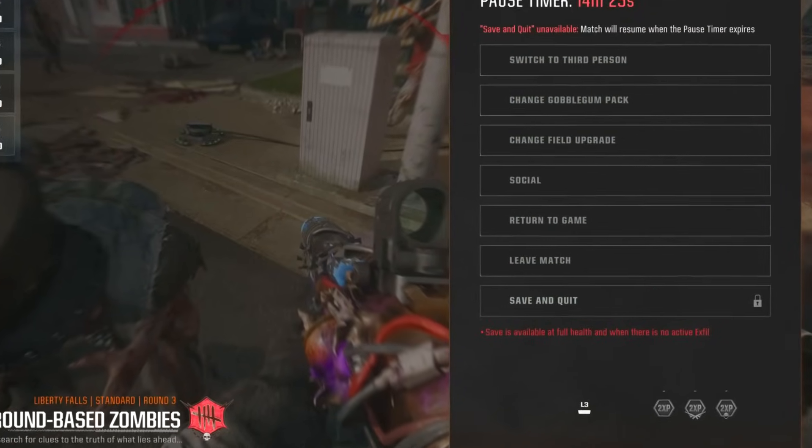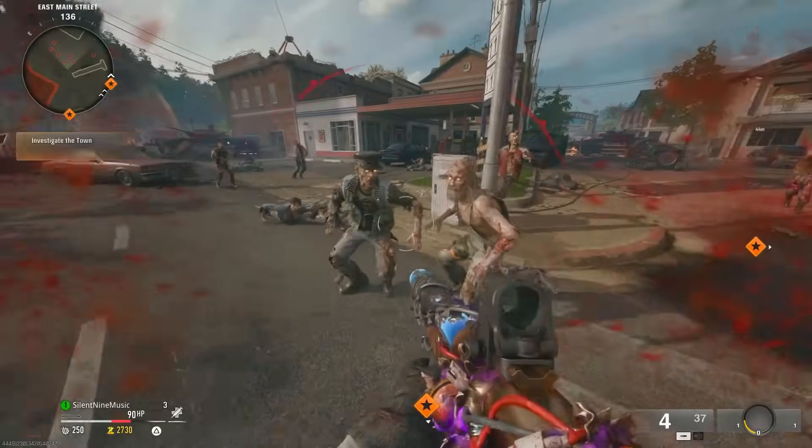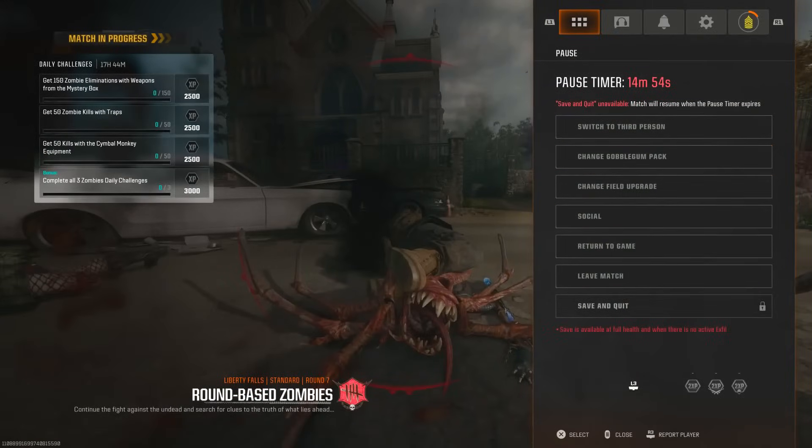This does not work on co-op — this is a solo only thing. You want to go into the game and play until you get downed or until you just want to take a break. As you can see, I'm getting hit by the zombie and now I'm down. I go to pause and I can't save and quit.